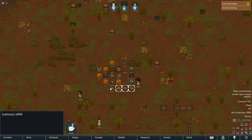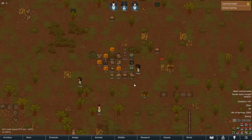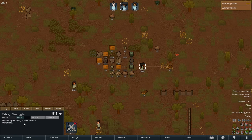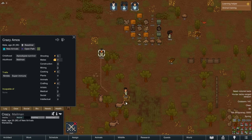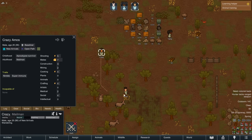Do I have to manually click all this stuff? Tabby, what are your skills? Bio — you've got no shooting, you suck at shooting. Amos is okay — Amos, you're the best at shooting. You're also the best at melee.